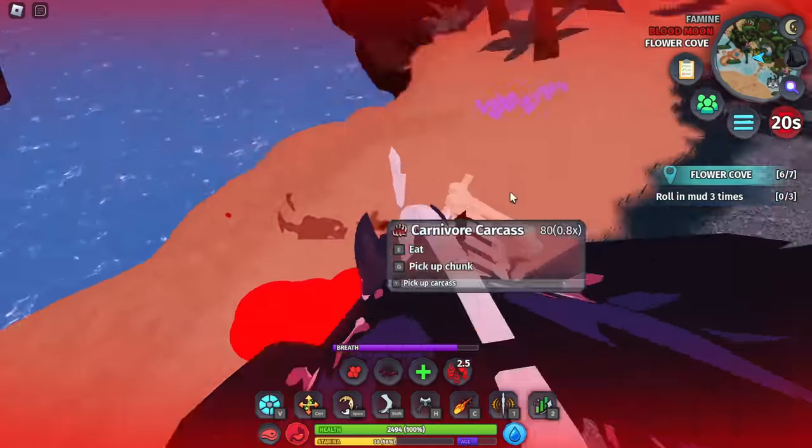Oh my god, he's going to realize — if he hits me I'm so dead. But I got a bunch of hits in and I used my Unbridled Rage. I have no stamina regen now. I'm going to get that Kavaratus — come on. Oh my god, I died so fast. No!